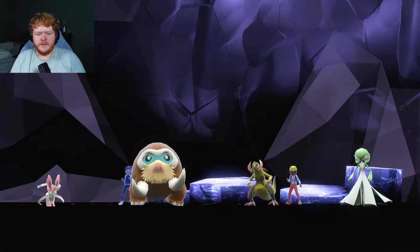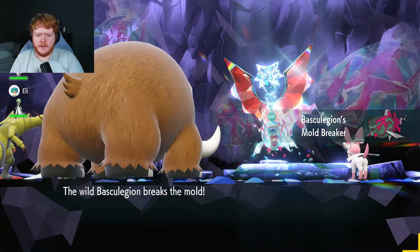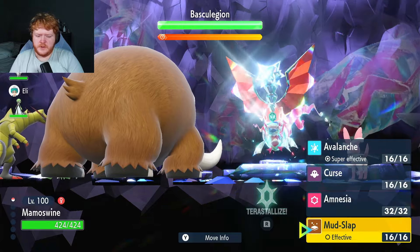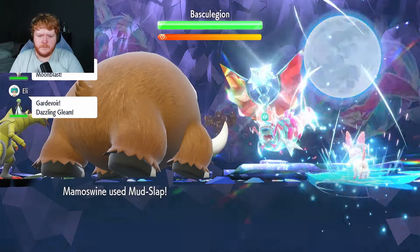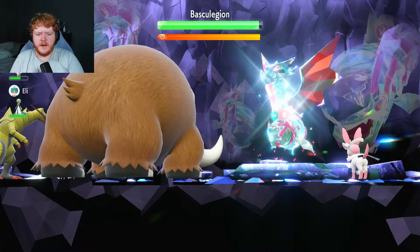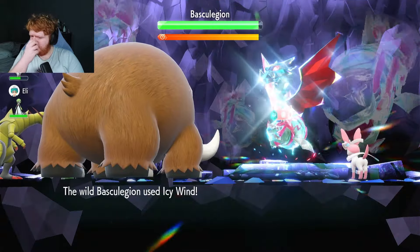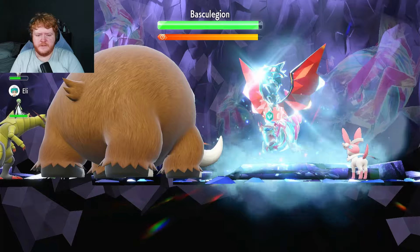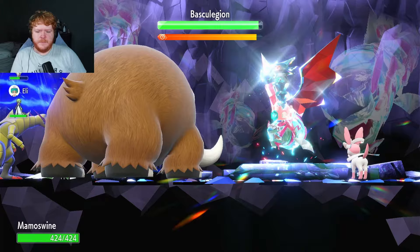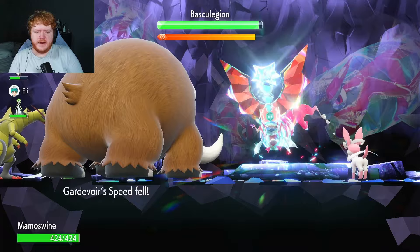It's a six-star dragon type Basakegion - ghost and water. That's fine, let's see how it goes. We have a Gardevoir, we are safe. When I get a Gardevoir and a Drifblim against a physical attacker, I'm like "yep, let's go." We use Mudslap to get on its nerves. It's going to use Icy Wind at the start - and it misses. Scary Face already, easy. Icy Wind misses us again.